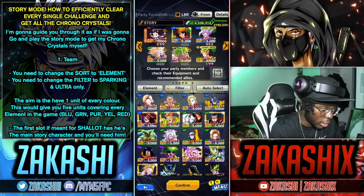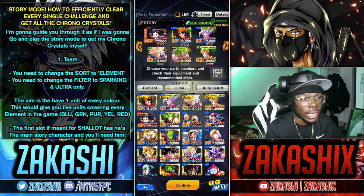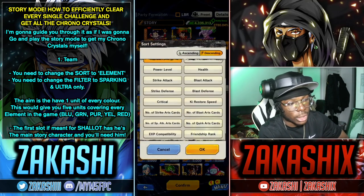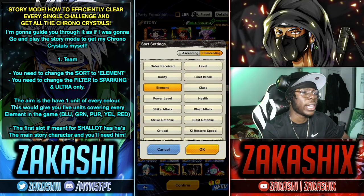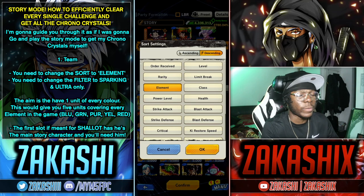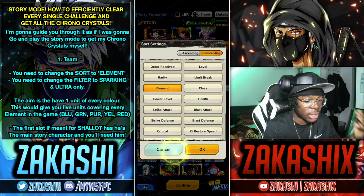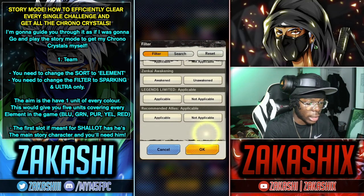I haven't even read the mission conditions yet. Change the filter to nothing first, then press this left button and change it to element. Always have it set to element because the good characters will be obvious to you. Then change the filter to sparking and ultra and leave everything else as it is — that'll be fine.